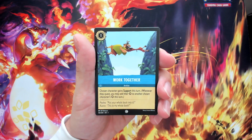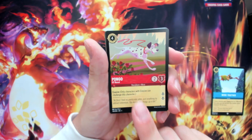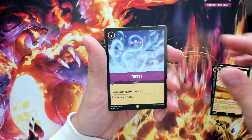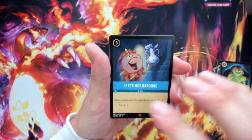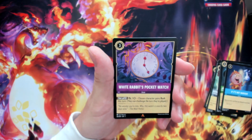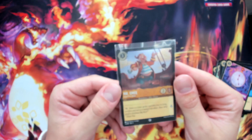Pack seventeen, Elsa pack — these open easier than Pokemon packs. Working Together, Pongo — an evasive character, four ink to play, two attack, three defense, exert for two lore — pretty good early game card. Hee-Hee, Freeze, Stolen Scimitar, Goons, Dragonfire again, Sven, Jumba from Lilo and Stitch, clock card from Beauty and the Beast as first rare, White Rabbit's Pocket Watch as second rare. On the end: Shmee hollow foil. I love the movie Hook.